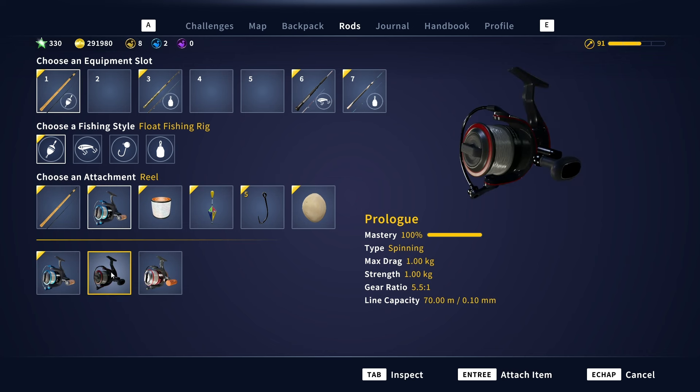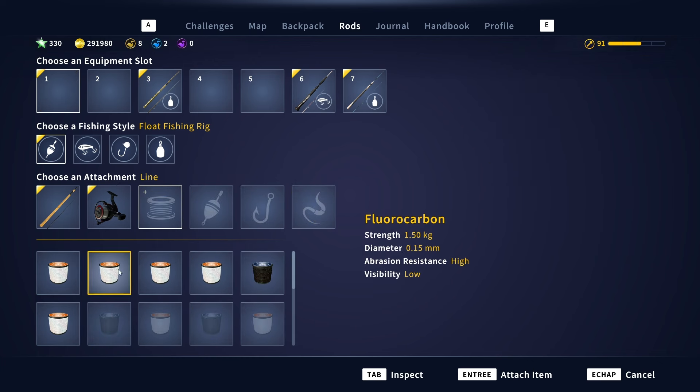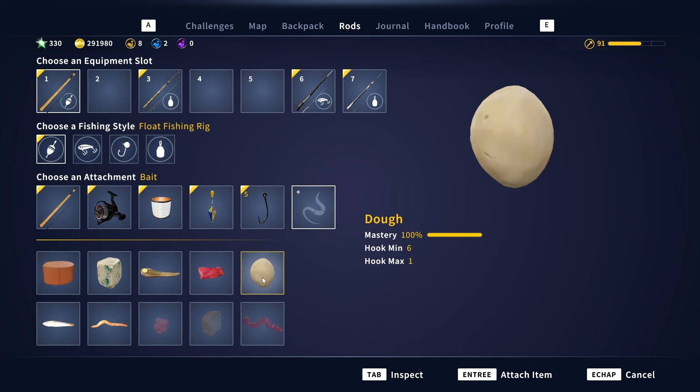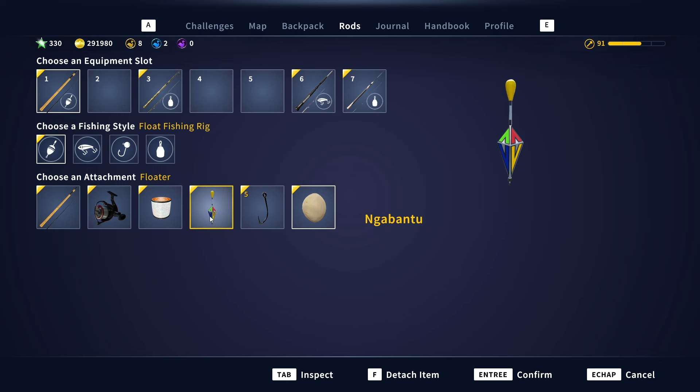This setup I'm currently using is not correct, so I need to find my Prolog - the Prolog is over here. Indeed, this is not working; I need to make it over again. I want to show you guys the right setup because this is a little bit too heavy. You can fish with 30% of your drag but that's not ideal. So: one and a half kilogram line, the Nag Bantu bobber, a size five hook, and a doll bait - that's the setup: Genesis Prolog, one and a half kilogram, very important otherwise you cannot complete it.